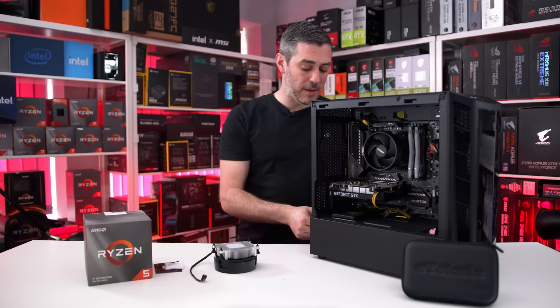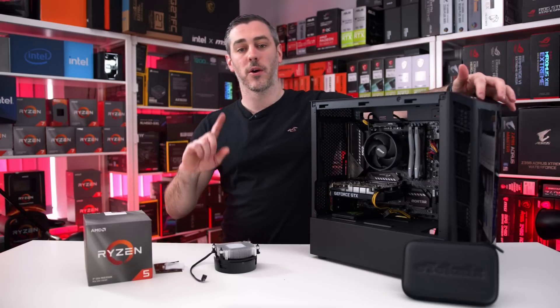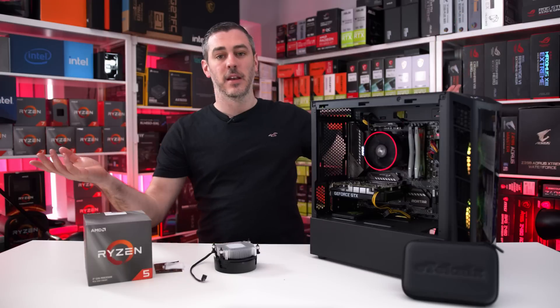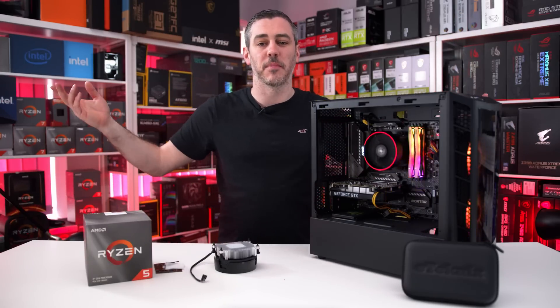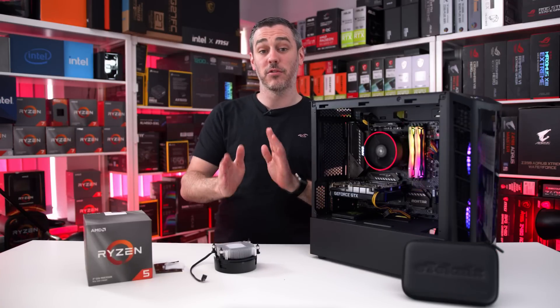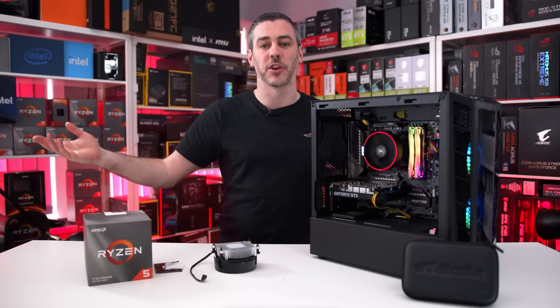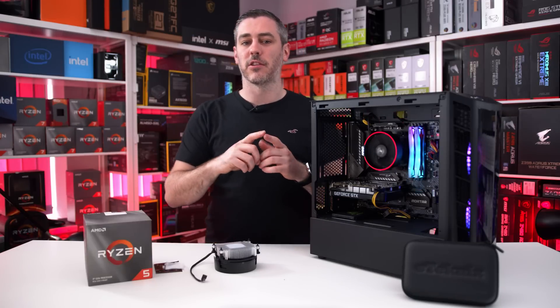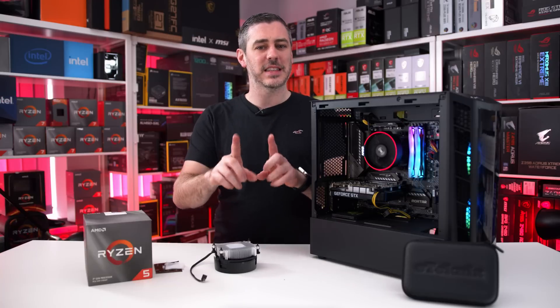Once you've done that, it's just a matter of getting your power cable, putting it in, and if everything went well, pressing the power button and everything lights up. We've actually got the one with RGB on it, so it looks even better. When you boot the system up, it's more than likely going to tell you that you've installed a new CPU — thank you, BIOS. For the most part, you'll need to go into the BIOS, save and exit, and that's pretty much it. Nice and easy.